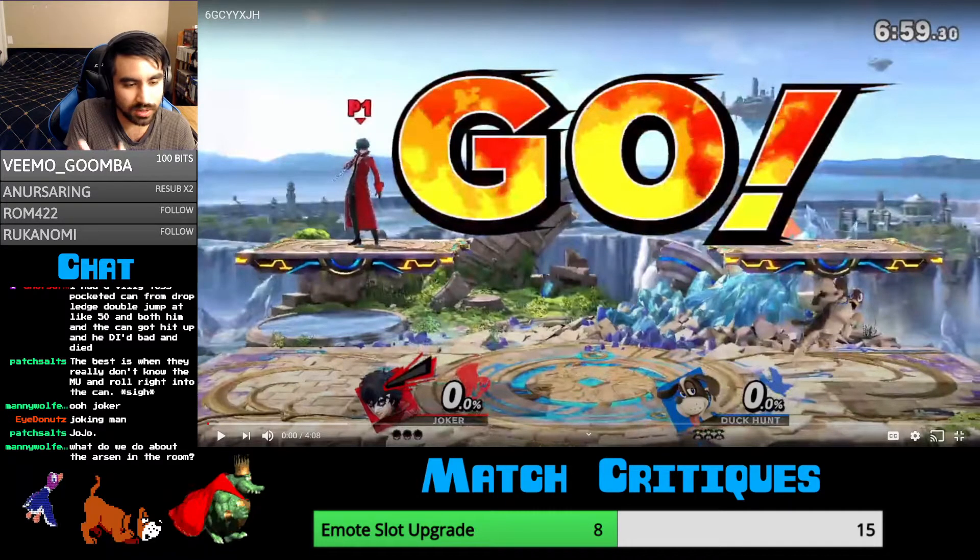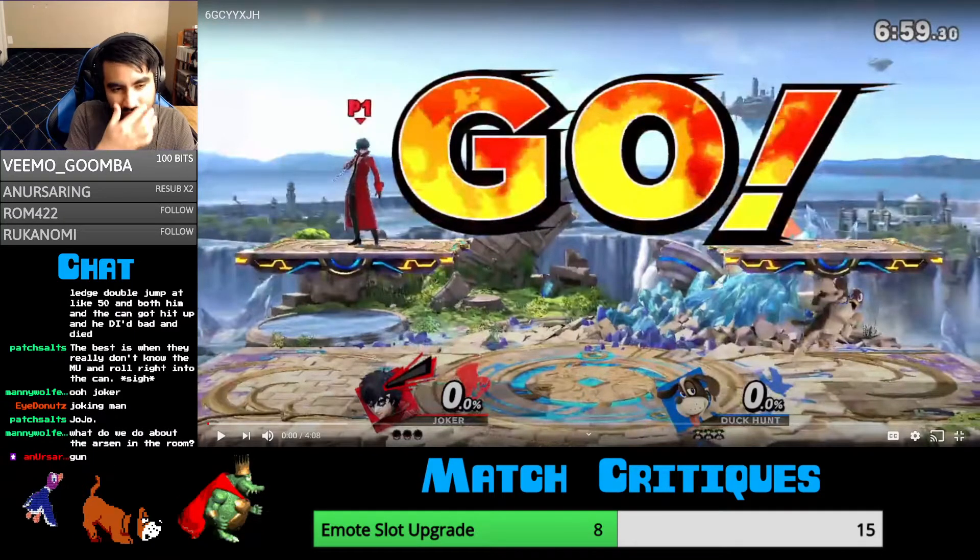It's a very similar situation to Bayonetta's — I forget, it's not Bullet Arts, because I think Bullet Arts is the name of the neutral B, but whatever. I'm just going to call it Bullet Arts for now, like when she holds out the button and the attacks go. That one's a little bit more annoying with dealing with Can just because it lasts for a lot longer. Arsene's really annoying too.